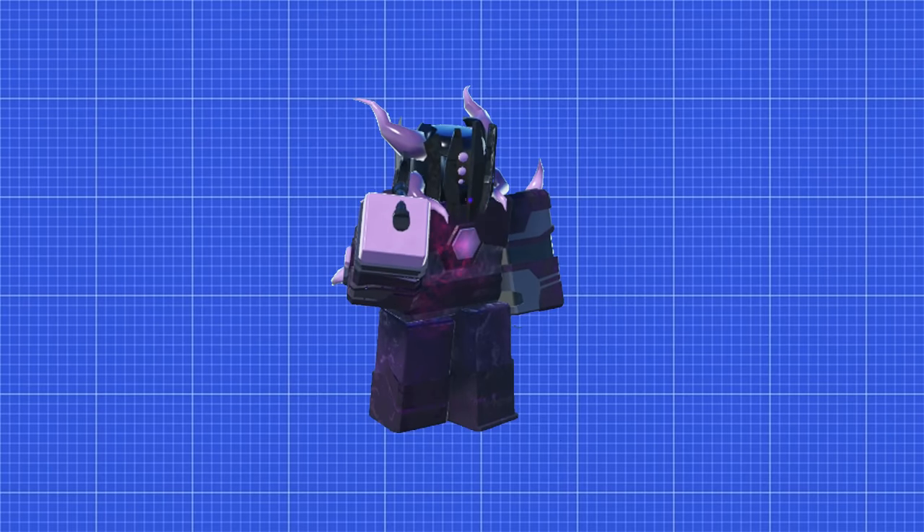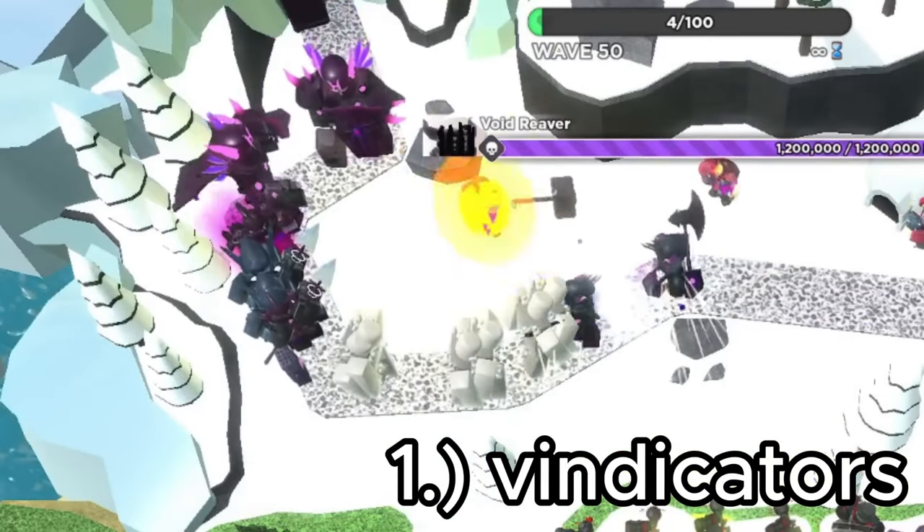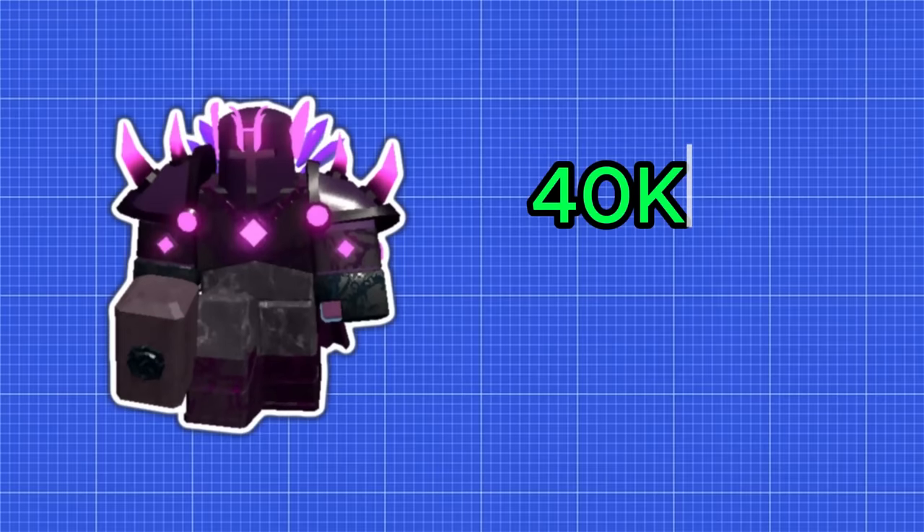Now I was left with one problem: how on earth was I supposed to kill the Void Reaver? With this boss, there are essentially two stages you must pass. First, we have the Vindicator Rush. When the wave first starts, a bunch of powerful Vindicators try and rush past your defenses. These enemies have 40,000 health.